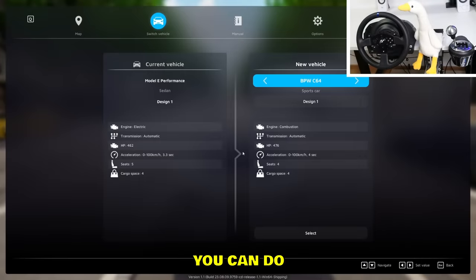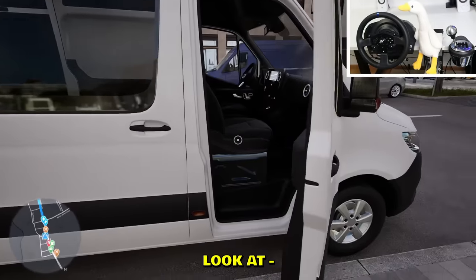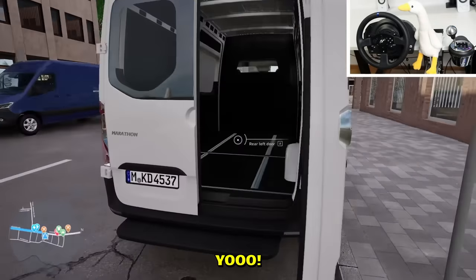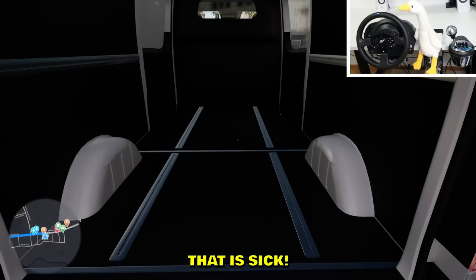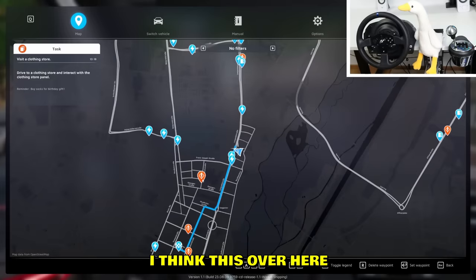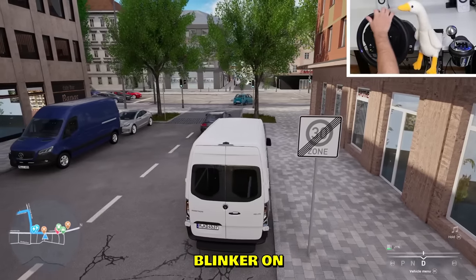There are deliberate things you can do. Look at this — slide doors work, which is cool! That is sick — look at how many bodies you can hide in there. Where can we go? I think this over here is package drive — blinker on!